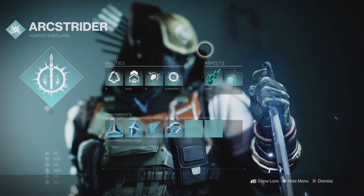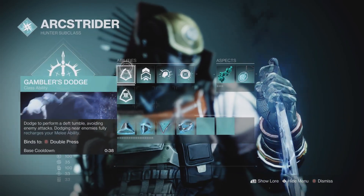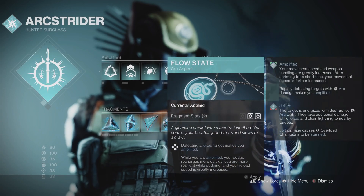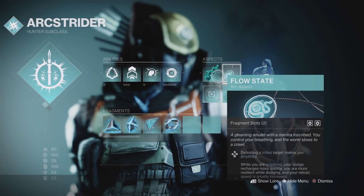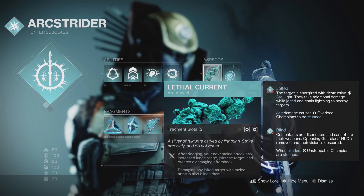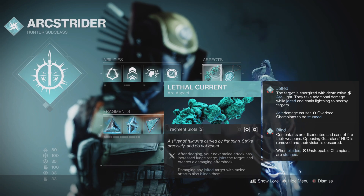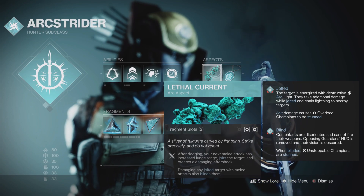Let's break down the subclass. Each of the three aspects offers two fragment slots, so I'm not picking based on fragment slots — you can run any variation of these three aspects. I really like Lethal Current because I can control when I want to jolt an enemy. Jolt can overload a champion, so dodging with Gambler's Dodge means my next melee attack has jolt, giving me the ability to overload a champion — which is really handy.